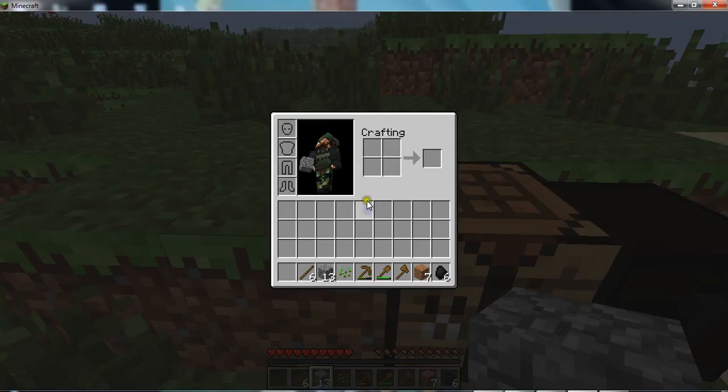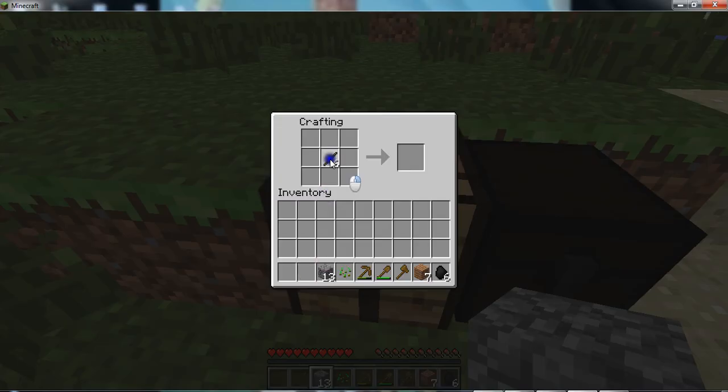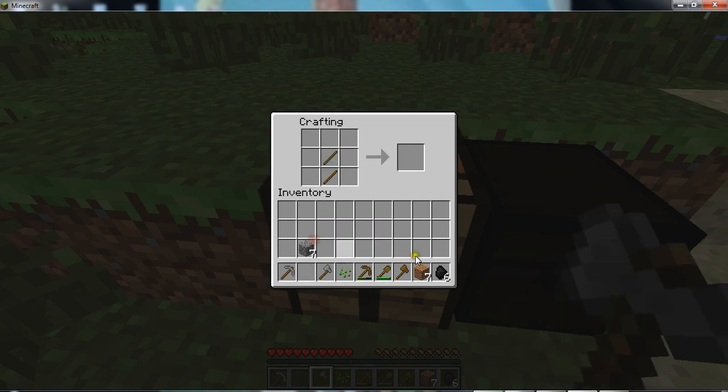To make your crafting table, you put all the planks in there. Next you make a stone pickaxe. I'm going to make a stone axe as well because I have a forest across from me.